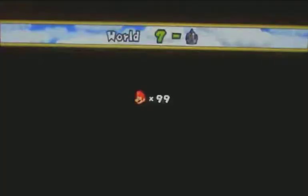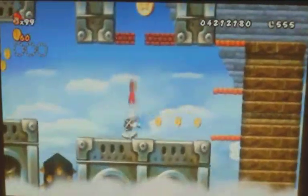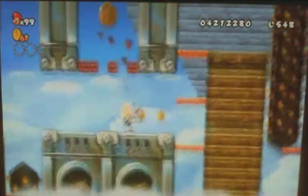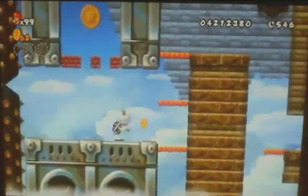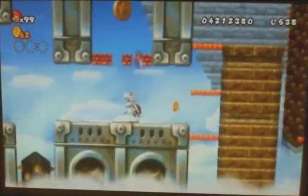7-Castle is hiding three more Star Coins. The first Star Coin can be obtained by making your way through these bricks by bouncing off the Strybones. Mario had a tough time doing this, as his feet were not necessarily in the right position at all times, but he eventually managed to get the first Star Coin.